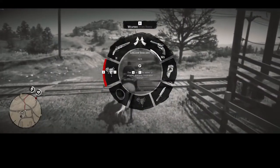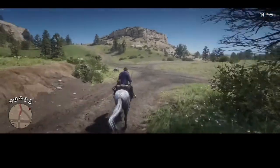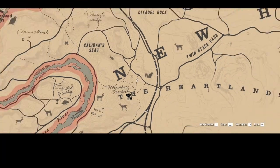Alright, in order to get those perfect rabbit pelts, you will need to use the varmint rifle. You can purchase this rifle from any gunsmith. You'll find rabbits nearly anywhere on the map,